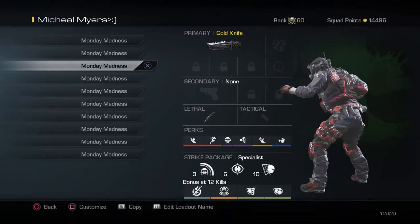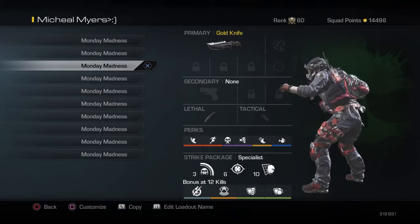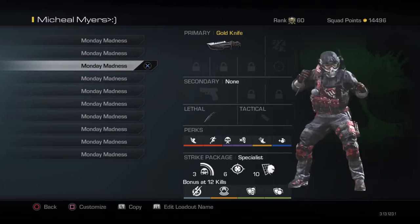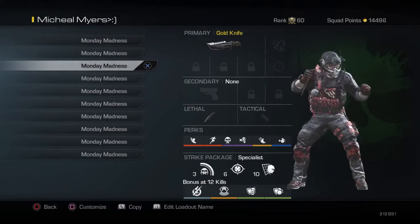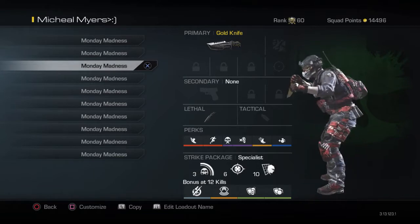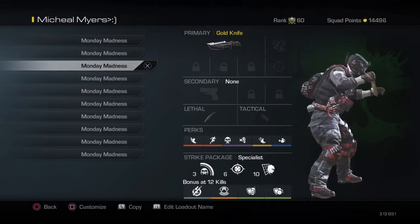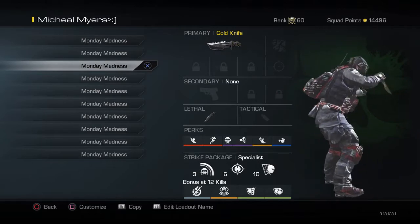No secondary. I have a lethal that's a throwing knife, and no tactical. The perk lineup: marathon, agility, dead silence, amplify, takedown, and two extra lethals so I have two throwing knives. For the strike package I use ping, because when you knife them you'll see them on the radar — throw a knife at them and you'll see them. Then focus so you don't flinch when you throw a knife. Then off the grid so people don't see me on the radar, which is a really good perk for this stealthy class.